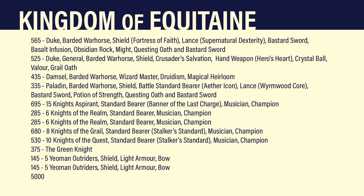Next up I've got my caster — a Damsel on a barded warhorse. She's a Wizard Master of Druidism, and she's got the Magical Heirloom to take the hereditary. Then I've got my Paladin BSB on a barded warhorse with a shield. His standard is enchanted with an Aether Icon for MR1. He's got a lance with the Wormwood Core to give me a little bit of flaming and a breath weapon, the Questing Oath and Bastard Sword, and a Potion of Strength. My thinking was that after the first round of combat, once he uses his breath weapon, I might want something that adds a little bit of oomph — if I'm using a Potion of Strength I should be hitting a monster, so I should be hitting on twos, wounding on twos, and then I get to do the crush attack.